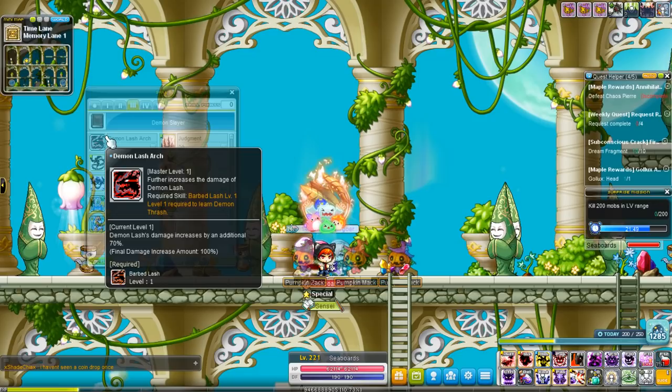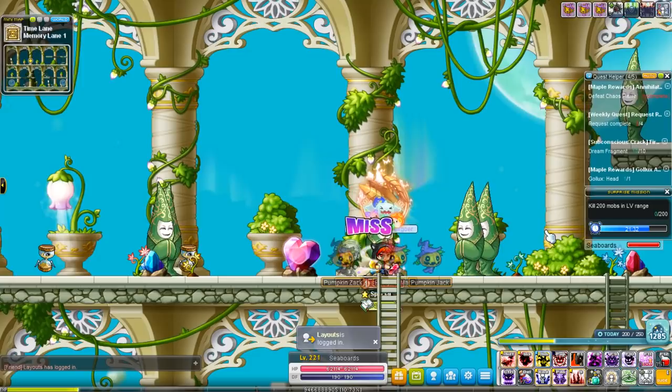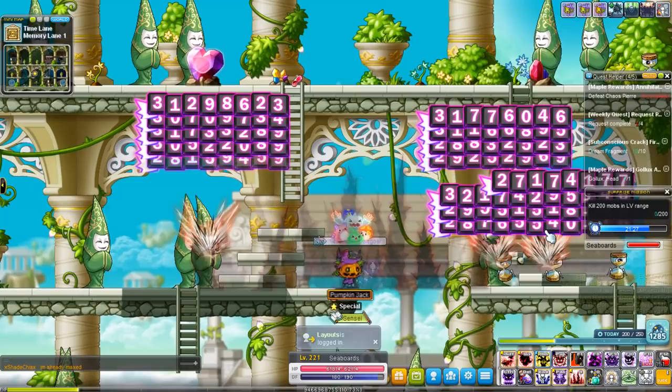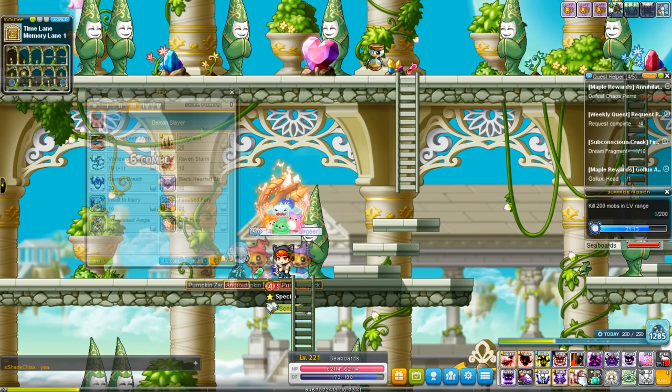Third job — Demon Lash Arc gives you another 70% in final damage to your Demon Lash on top of the 30% you got from Barbed Lash, so Demon Lash will go up to 200%. Judgment is the next skill — it's just a really big nuke where you jump into the air and smack into the ground, creating giant spikes that just attack a whole bunch of mobs. It has pretty good range too, though it's a little slow.